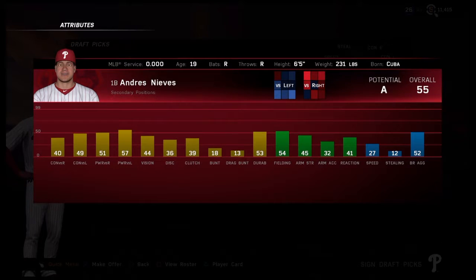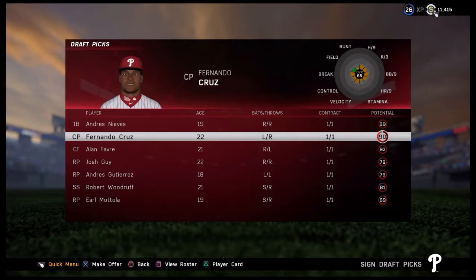Here's the draft — we had the first overall pick and we went first base: Andres Nieves. He had 99 potential, 55 overall, 19 years old — big boy, 6'5", 231 pounds — first baseman of the future. I'm very excited about this pick. I was really stoked when I got him. I think he's gonna be solid all around. Obviously he's got some work to do, but he's gonna be great.